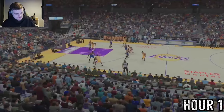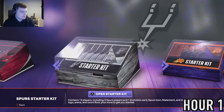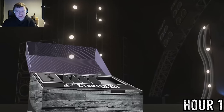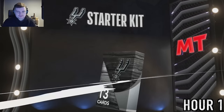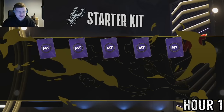Opening our starter pack - the one we choose is always going to be the Spurs starter pack because there's always a chance we get Victor Wembanyama, which helps with a lot of offline challenges, and Danny Green is probably the best of all the starter cards as far as very quickly being able to get you some scores. He can cook the CPU on semi-pro difficulty.